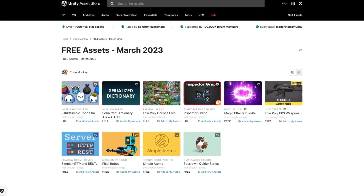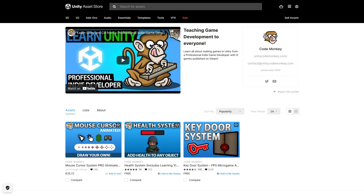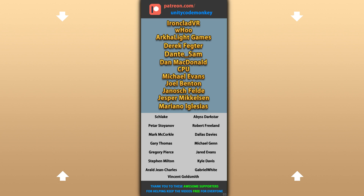Those are my top 10 free new assets on the Unity Asset Store for March 2023. There are links to all of them in the description, and also check out my free and paid assets on the store. Hope that's useful — check out these videos to learn some more, and thanks to these awesome Patreon supporters for making these videos possible. Thank you for watching and I'll see you next time!